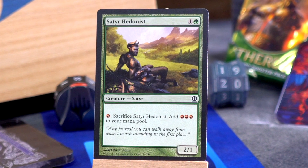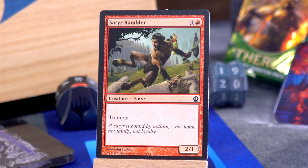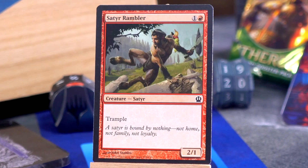Satyr tribal! Satyr Hedonist is first: one and a green for a 2/1 satyr that, for one red mana and sacrificing it, adds three red mana to your mana pool — it turns itself into a little Seething Song. Then Satyr Rambler: one and a red, also a 2/1 but with trample. The Rambler is better because it's just a 2/1 with trample you can bestow things onto, whereas the Hedonist you ostensibly want to die if you don't just want a 2/1 for two.